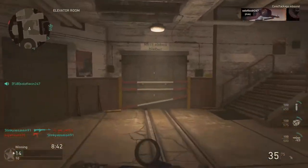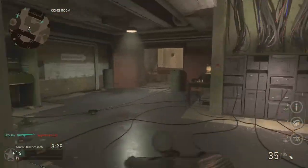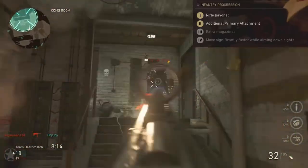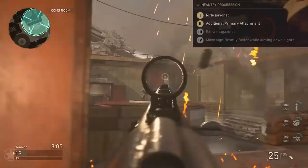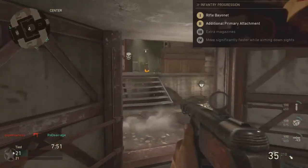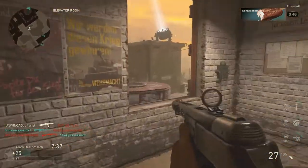I might actually start using it with different variations, but for this class setup I'm going for more of an aggressive class setup, so we're going to be using the infantry division. In the progression you get a bayonet, but I don't think you'll get it with the submachine gun — I only think you get that with the actual rifles. But I don't use it for the bayonet. The next three things are what I use it for: an additional primary attachment, which means you get three attachments. There's also a fourth attachment, extra magazines when you get it to level three, and you move significantly faster while aiming down sights — basically having the stock attachment without actually using an attachment slot, which helps you strafe better and move faster while aiming down sights.